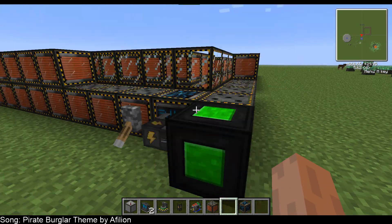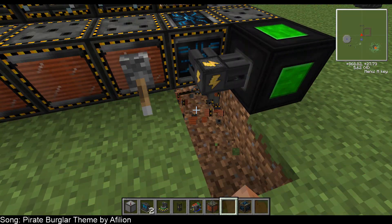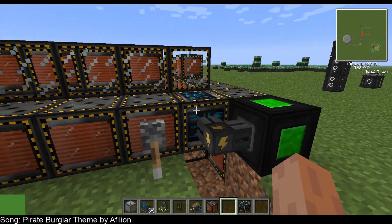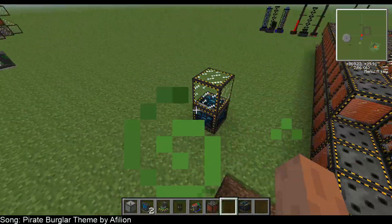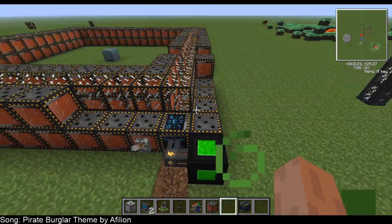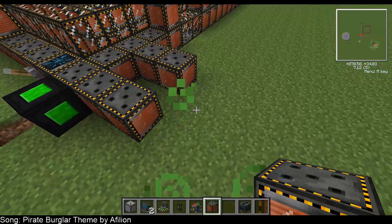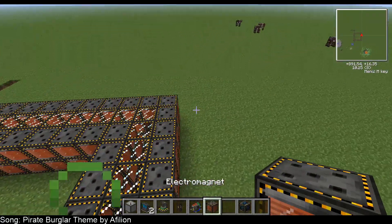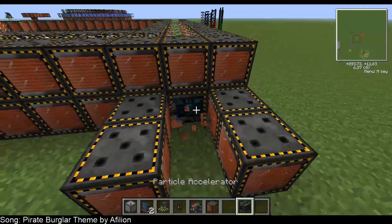One of the biggest complaints about the old particle accelerator was that the controller block was really hard to access — you could only reach about three sides, so power and items had to go through the top and bottom, and you also needed a redstone system to turn the machine on and off since it defaulted to off. I want to move the control logic to a separate block and have a dedicated injection chamber as part of the structure. Your item input wouldn't be part of the main ring — you'd have the injection chamber shoot the initial particle into the loop, and on the other side you'd have your capture output block.